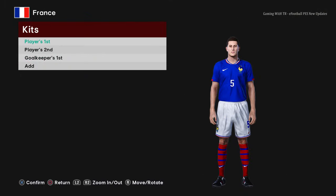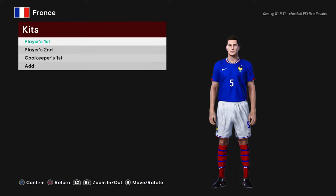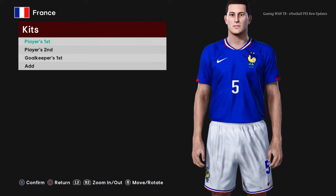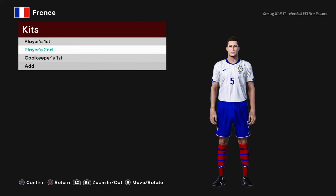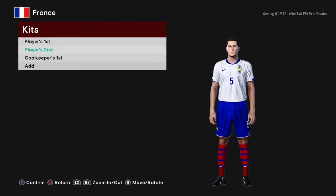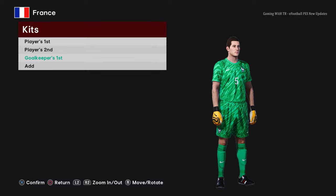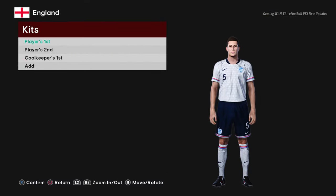Here is France — this is the home jersey of France. You can see the premium texture; since it's Based on 21 it looks even more premium. Here is the away version and here is the goalkeeper version.